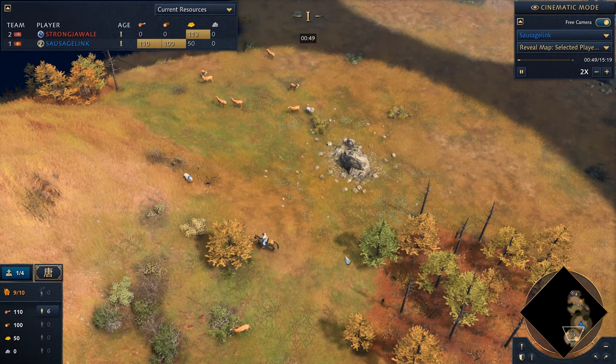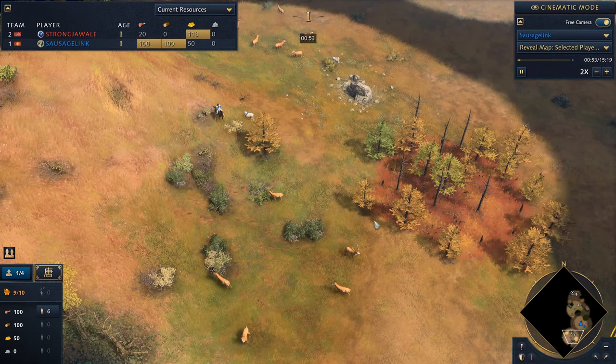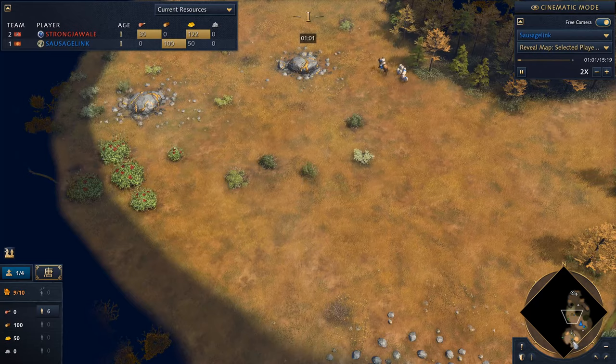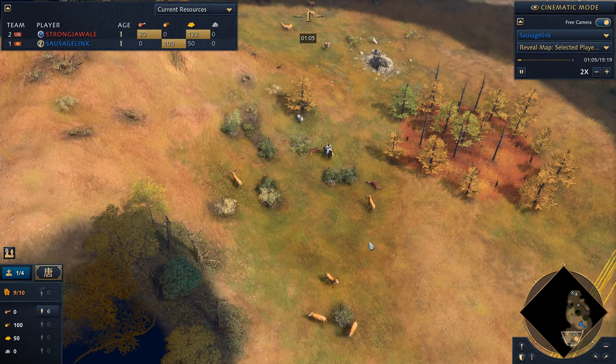We've got to grab up these sheep while we can. Roos will get bonus gold from killing wolves, sheep, and deer, so we're going to hunt down as much as we can.